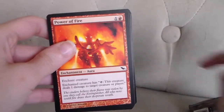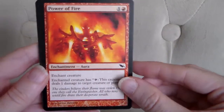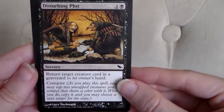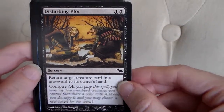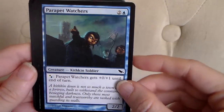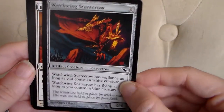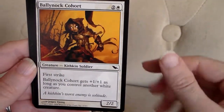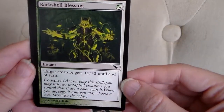I think 2008 actually. Alright, first card: Power of Fire. Disturbing Plot. Parapet Watchers. Watchwing Scarecrow. Ballyknot Cohort. Barkshell Blessing.